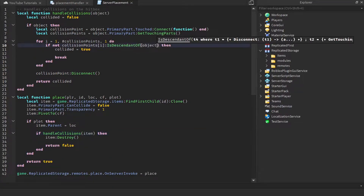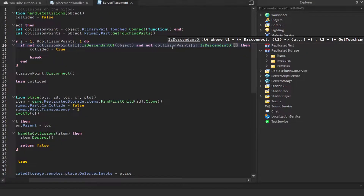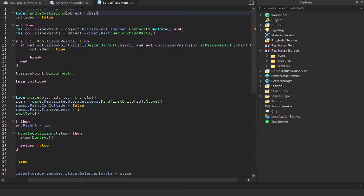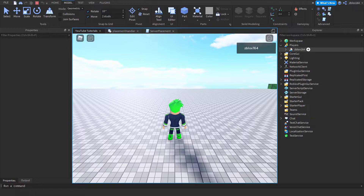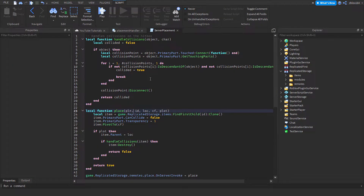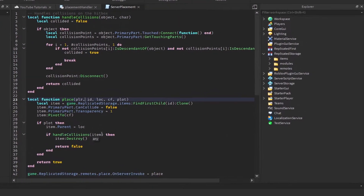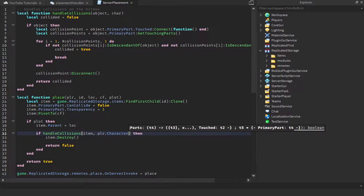To do it on the server as well, we do the exact same thing: `and not collisionPoints[i]:IsDescendantOf(char)`. Now we don't have that parameter yet, but we can declare it up there. How do we get the character when we only have access to the player? Well, we can use `plr.Character` — the player object has a character parameter we can access.